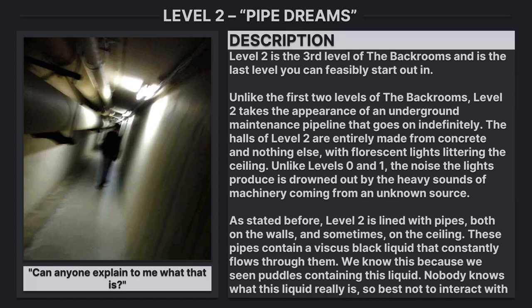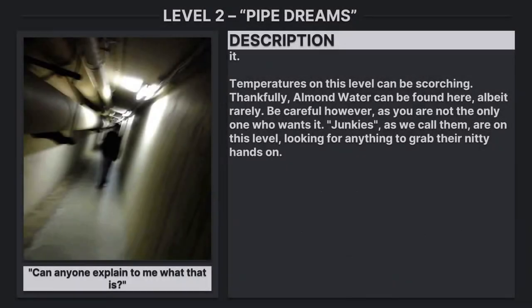These pipes contain a viscous black liquid that constantly flows through them. We know this because we've seen puddles containing this liquid. Nobody knows what this liquid really is, so best not to interact with it. Temperatures on this level can be scorching. Thankfully, almond water can be found here, albeit rarely. Be careful however, as you are not the only one who wants it.